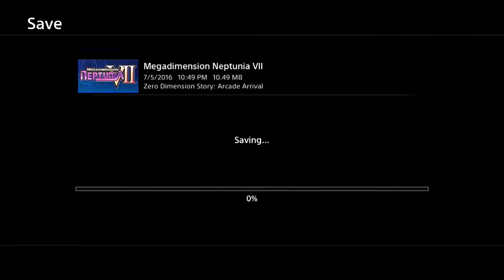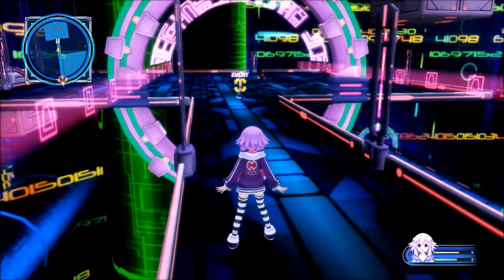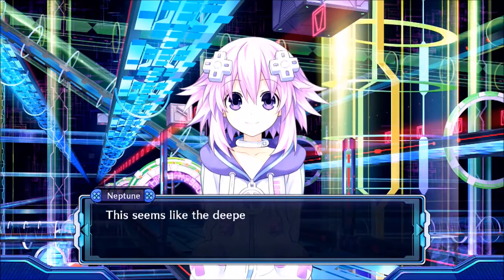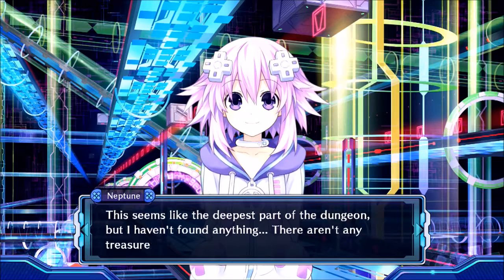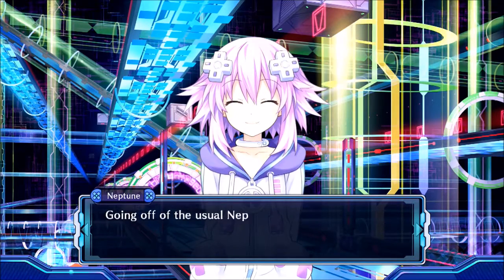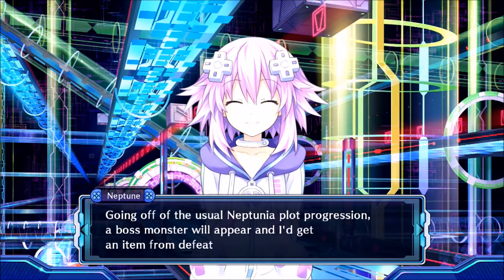The save point is right there because that's the event right up there. We'll save here. We're doing good on time so let's go ahead and hit the event. This seems like the deepest part of the dungeon but I haven't found any treasure boxes or graves. Going off of the usual Neptunia plot progression, a boss monster will appear and I'll get an item from defeating it.